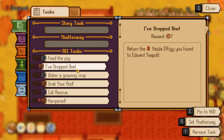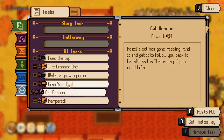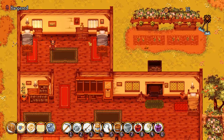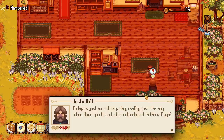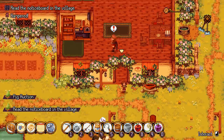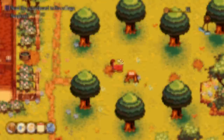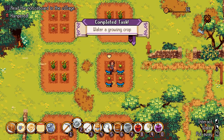So we need to feed the pig again for the daily, water a crop since it's not raining, give the effigy back to Edward Teapot, and find Azelnut. Today's Uncle Bill's birthday! There's a snail - look at the snails in the garden, that's actually quite realistic because they do come out in the morning. Uncle Bill says to check the notice board in the village - it's just opposite the good store. Also, it is pig auction day. We can't afford a new pig, but we should go get some experience.